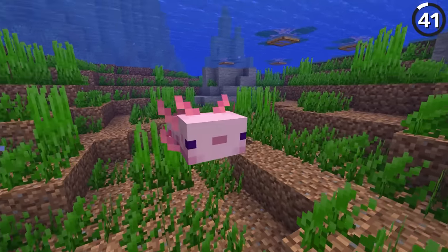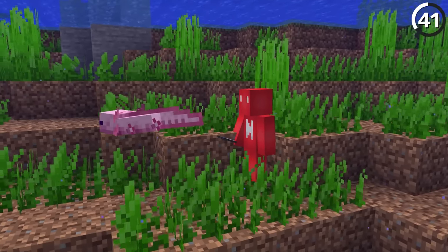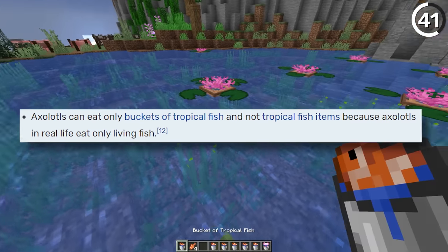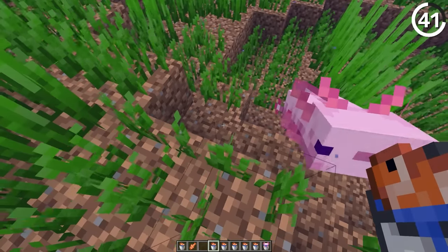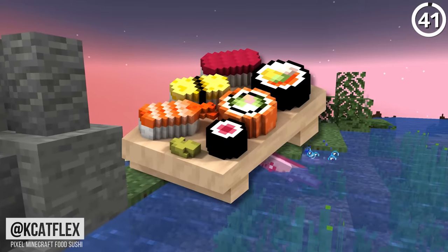Why does the axolotl eat this fish but not this one? The answer is actually based on real life. According to Mojang's dev diaries, real axolotls will only eat fish that are alive — so that's why they'll only follow you into battle if you have the bucket. They just want their sushi as raw as it comes.